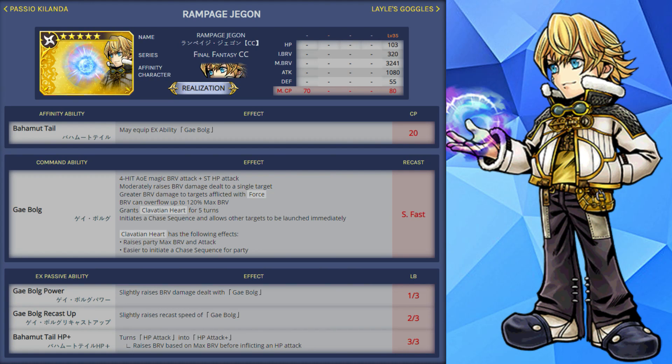The recast speed for this one is slightly fast. At 1 out of 3 limit break, this increases the brave damage. At 2 out of 3, this raises the recast speed making it extremely fast. And at 3 out of 3, this will give him an HP plus variant for his HP attack.